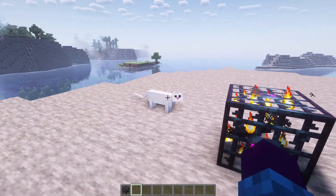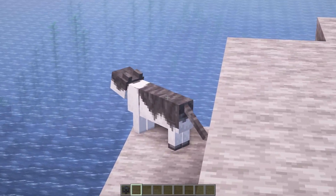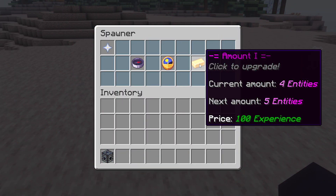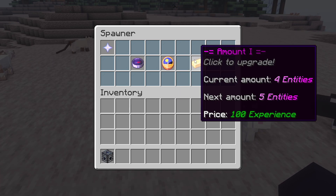You might be wondering how many cats have spawned — well, four. One, two, three, and four. I know that four entities just spawned because the amount of this spawner is four. So every 25 seconds, four cats will spawn.